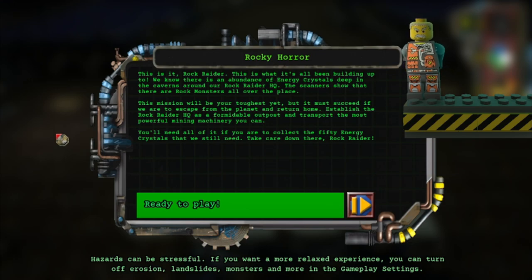Rocky Horror. This is what it's all been building up to. We know there is an abundance of energy crystals deep in the caverns around our Rock Raider HQ. The scanners show that there are rock monsters all over the place.